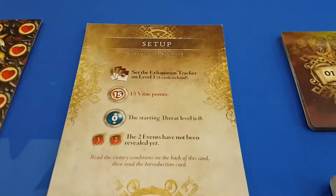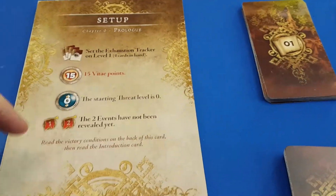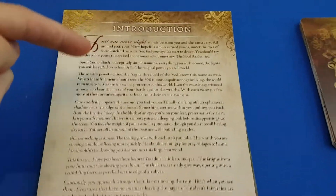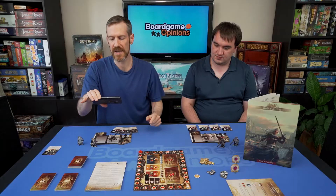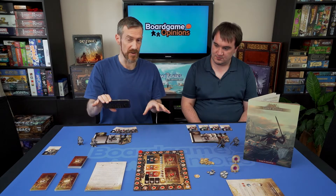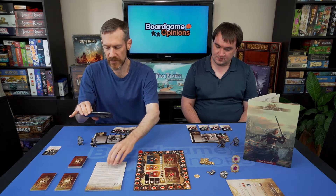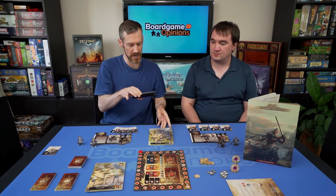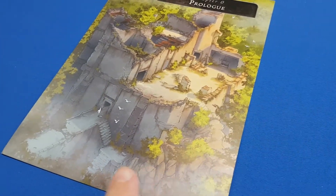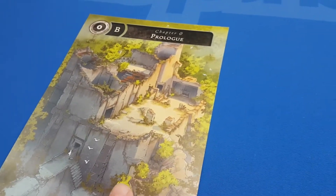It's an adventure game, so setup tells you initial health and exhaustion track levels. Once set up, you move on to the introduction — there's nice introductory text explaining what you're doing. We'll cover this with no spoilers, so this is just the prologue. After reading the introduction you flip it over and there's a location card showing the kind of artwork in the game — very nicely done. You're choosing potentially different routes, and often you'll find yourself starting in the courtyard.